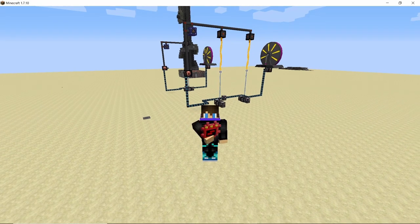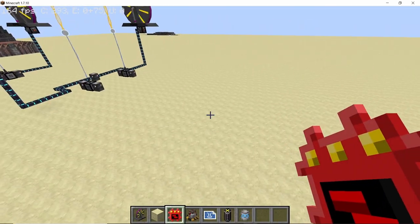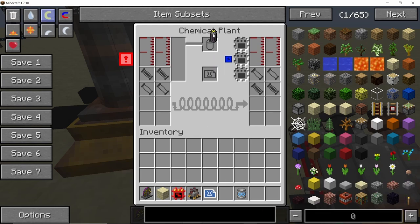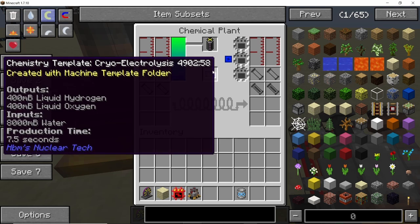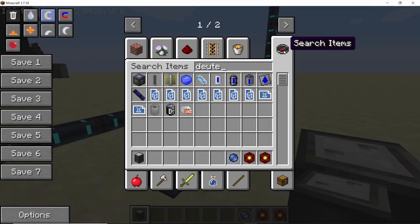The reason we used liquid hydrogen and liquid oxygen is so we can produce them infinitely even in a survival world. Using a chemical plant with a self-charging battery and the chemistry template for cryo electrolysis, you just need to supply it with infinite water and add a speed upgrade — and that chemical plant will produce infinite liquid hydrogen and liquid oxygen.